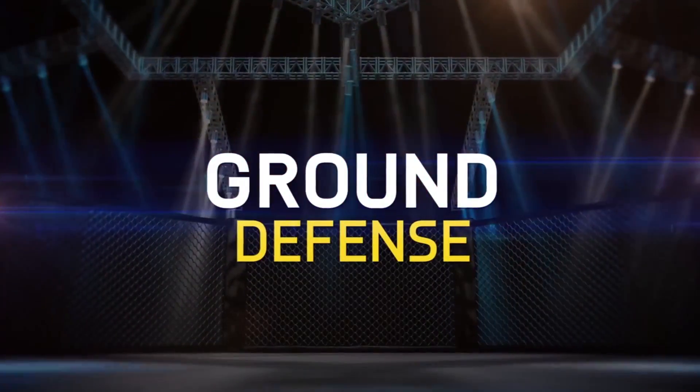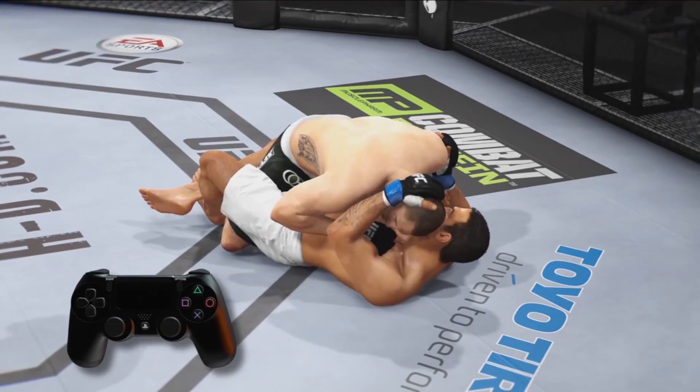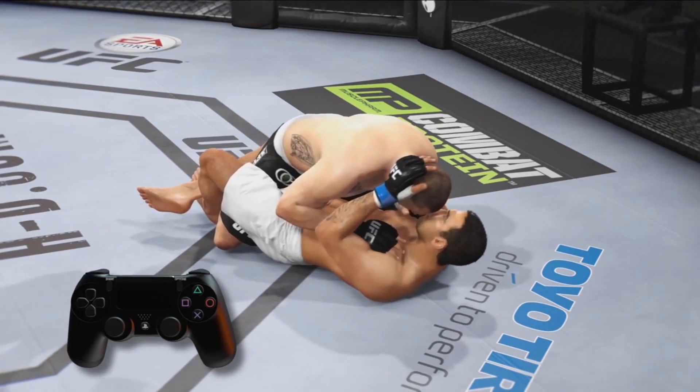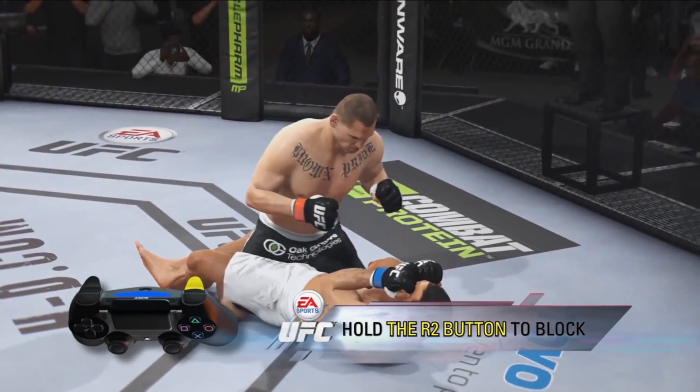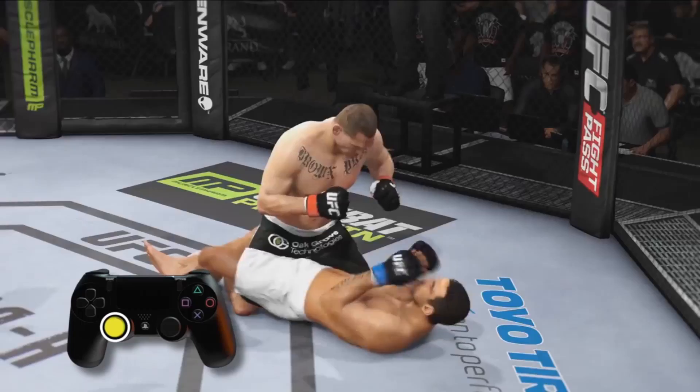Welcome to EA Sports UFC's ground tutorial. Let's focus on defense. On the ground, your defense once again begins with the R2 button. Holding the R2 button will block strikes. Blocking a strike successfully opens up a window to transition or get up.